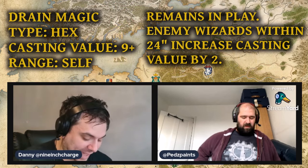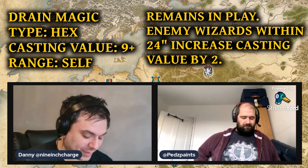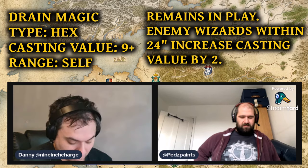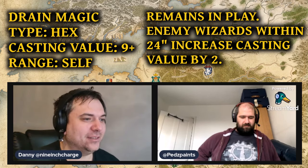Drain Magic is a hex with a casting value of 9 plus and a range of self. It remains in play. Whilst the spell is in play, enemy wizards that are within 24 inches of the caster when attempting to cast a spell must increase that spell's casting value by 2.